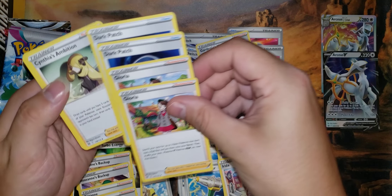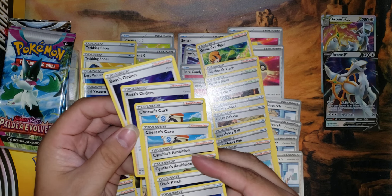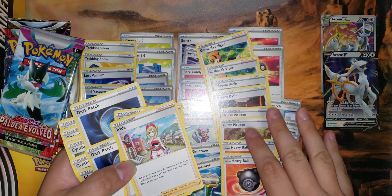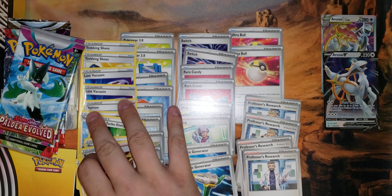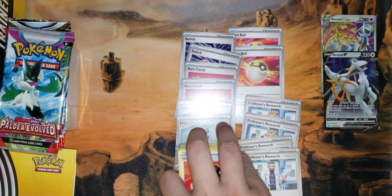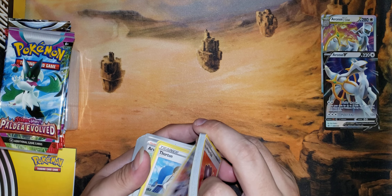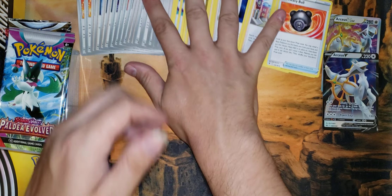Two Gloria, two Dark Patch, two Cynthia's Ambitions, two Charon's Care, and two Boss's Orders. So these are a lot of staples. Obviously they don't all support every type — for instance, Dark Patch, Irida, Gardenia's Vigor, Magma Basin, Electric Generator — a bunch of these only support specific Pokemon types, so it's not necessarily going to get you a full build right out of the box. But it's got a lot of staples for different types of decks: Rare Candy, Ultra Ball, Professor's Research, Arven — a bunch of really versatile trainers that can go into basically any deck, as well as a few of each of those staples we like to see provided.